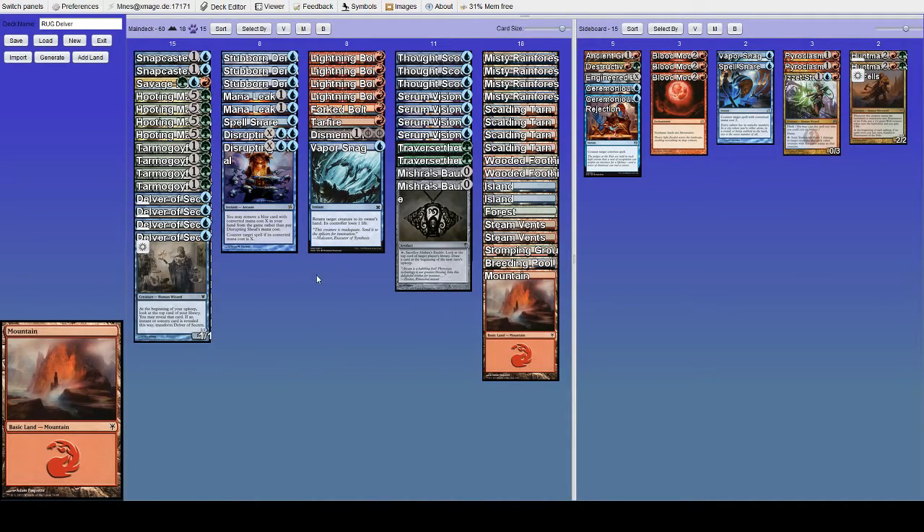Looking at a Merfolk list: Harbinger of the Tides is relevant because it bounces things, but maybe you don't want to swing with your Delver before it transforms so they don't get to bounce it — though that's not a huge deal since you're giving up damage and you don't know if it'll transform next turn. Curse Catcher is something you need to play around. If they have an Aether Vial on one, definitely consider the possibility that they'll Vial in a Curse Catcher to counter your instant or sorcery — that makes sequencing very important. Harbinger of the Tides becomes more important when they have Aether Vial on two, because they can do it on your turn, even in combat after you declare attacks, making combat math very tricky.